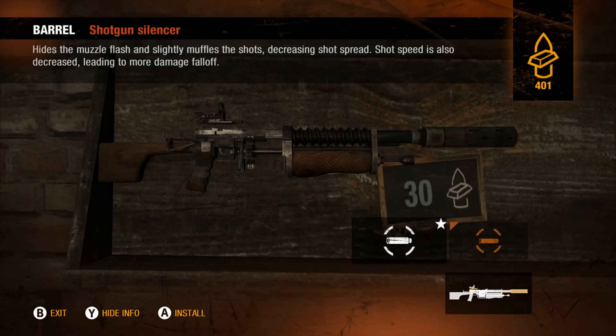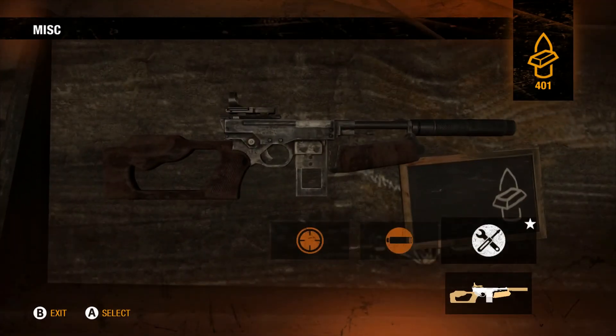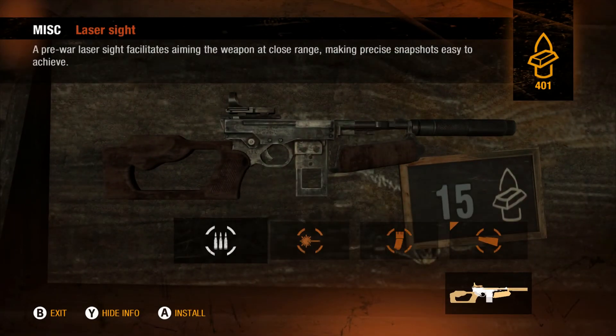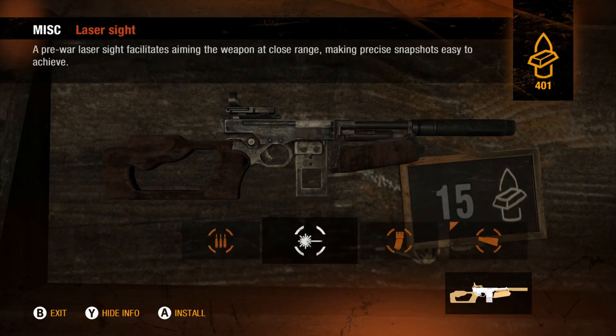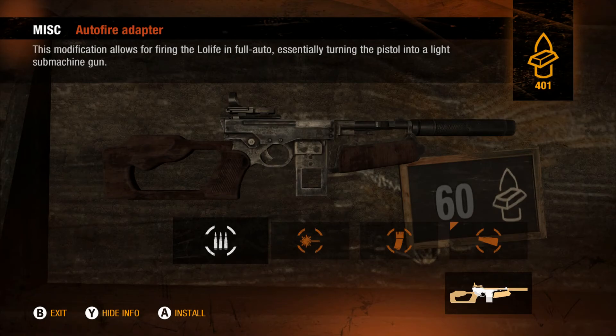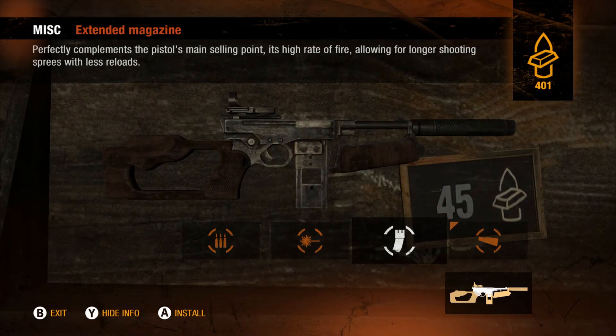What do you have? A shotgun silencer, the extended barrel — I already knew that. It's all the same, you fruitcake. Oh snap! Modification that allows the firing of the pistol in full auto! Yes! Essentially turning the pistol into a light submachine gun. Bro! That is awesome. It complements the pistol's main selling point — its high rate of fire — allowing for longer shooting sprees with less reloads.